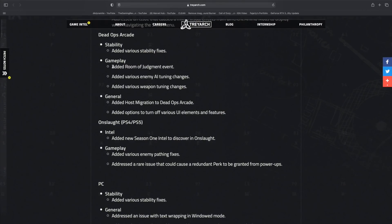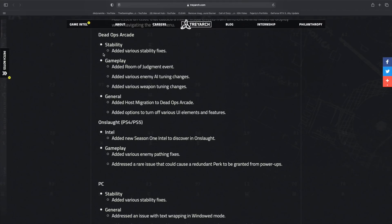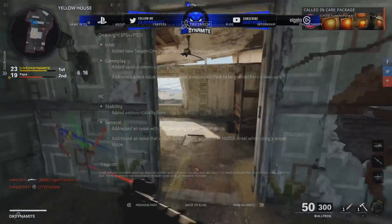Dead Ops Arcade received a surprising post-launch update with a Room of Judgment event added, along with various enemy AI tuning changes and weapon tuning changes. It's rare to see post-launch updates to Dead Ops Arcade, but it makes sense since there's a trophy tied to beating it — I have a guide down below to help. All we're still missing is a permanent first-person playlist for Dead Ops Arcade 3. Host migration options were added to turn off various UI elements. In Onslaught, intel is now available, enemy padding was fixed, and a redundant perk bug from power-ups was addressed.